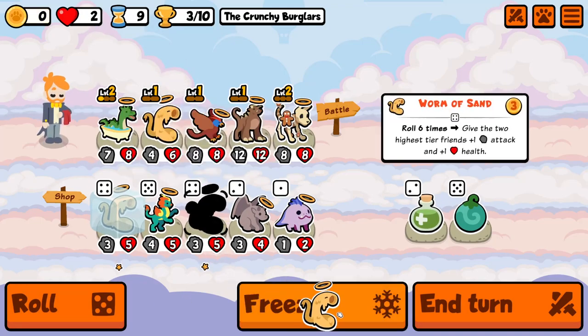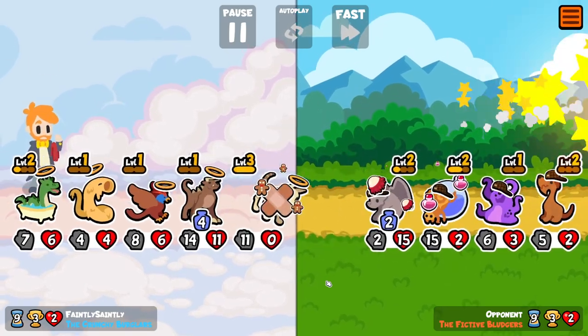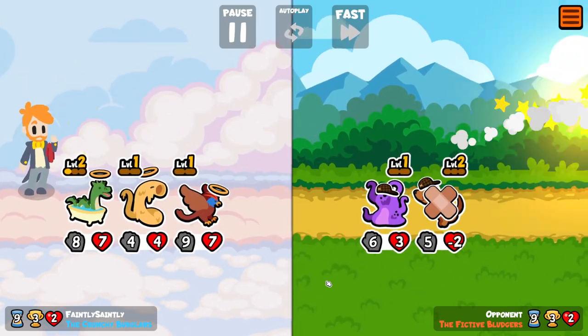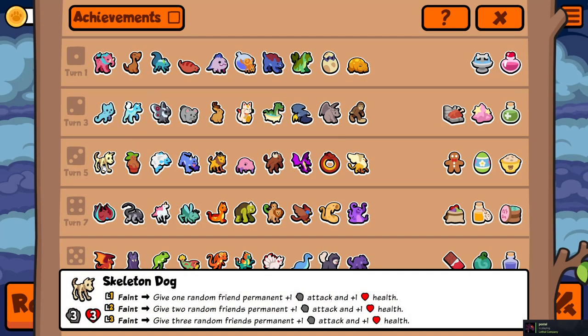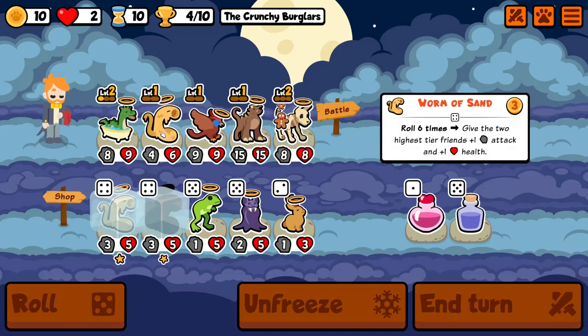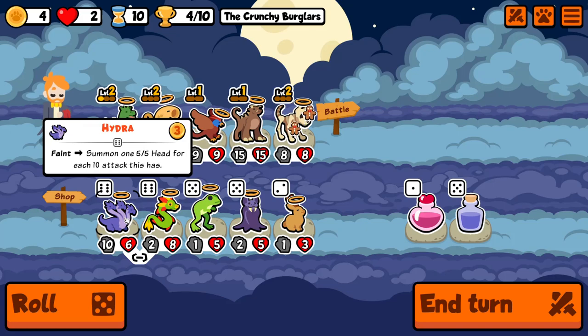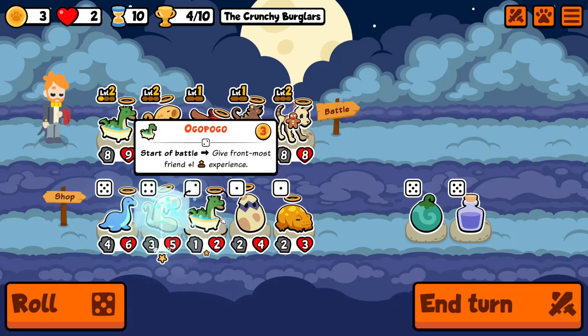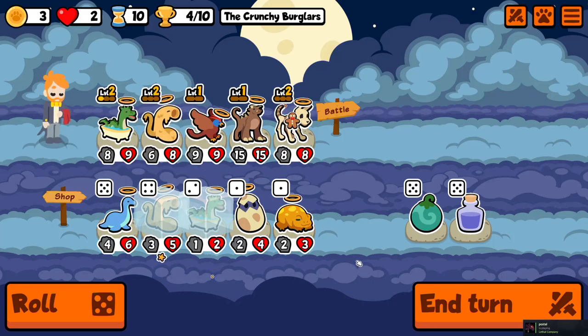I'm going to get my rolls in this time. Okay, that's not bad — let's dog. He doesn't give more stats, he just gives it to more friends. I'll level him up — in turn, give him a random tier three or lower friend experience. I'll summon Nessie. He's still quite strong but just not quite the level he was previously.